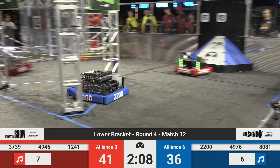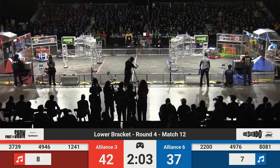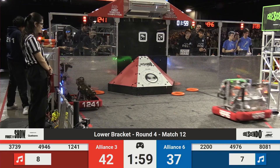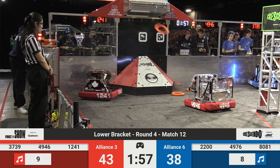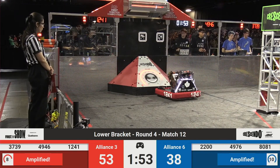1241 going into the Red Alliance Amp Station. They deliver one note to the amp. 2200 getting fed two notes at once — it's their dream. They're just sitting there ready to rock and roll with those notes. Blue Alliance Amp is now filled. Blue Alliance speaker is now amplified.